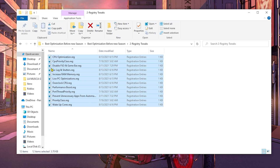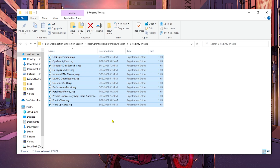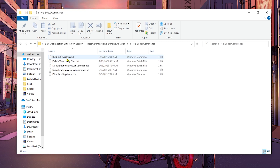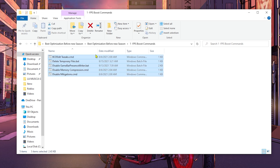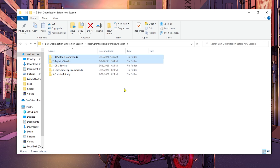There are also registry tweaks included — you can activate all of them if you want to improve FPS further, but it's optional. The boost commands folder is also straightforward: it increases FPS, deletes temporary files, and deactivates background programs you may not know are running. These first two folders are completely optional.